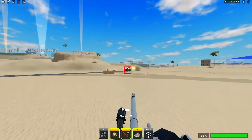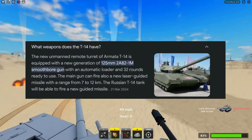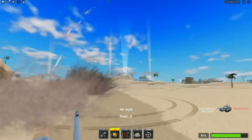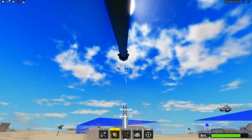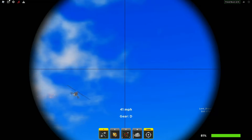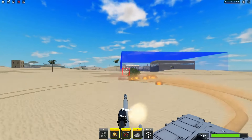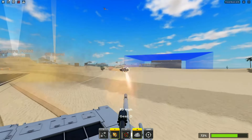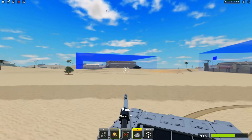It will have the same 125-millimeter smoothbore cannon as the Abrams X, and from how it looks it will have one gun rather than two. I wonder if this gun will fire explosives — we'll probably find out when the update releases. In real life you have to shoot this tank from the side to damage it, and I wonder how the developers will tackle this. It definitely has to have powerful armor, as it is incredibly powerful in real life.